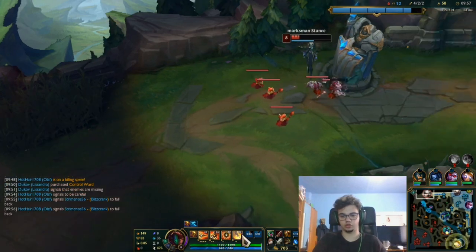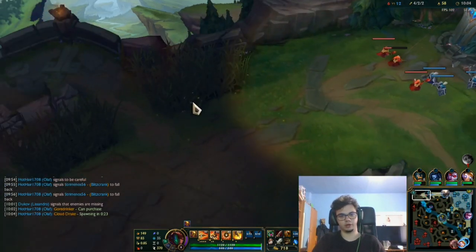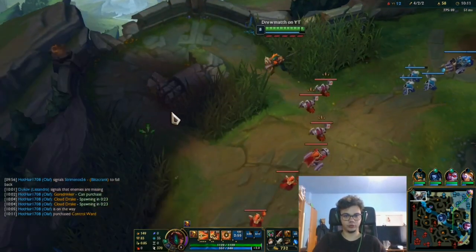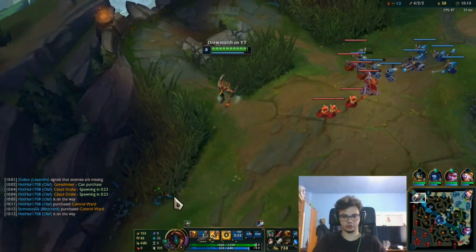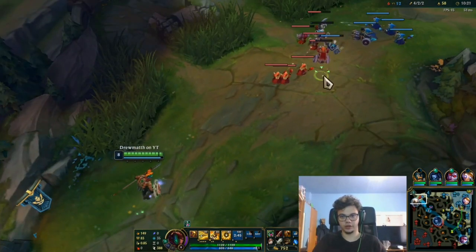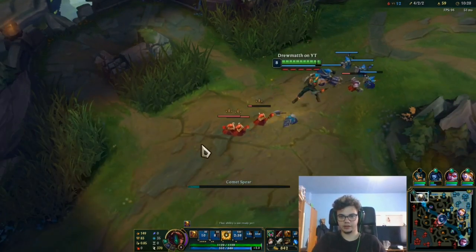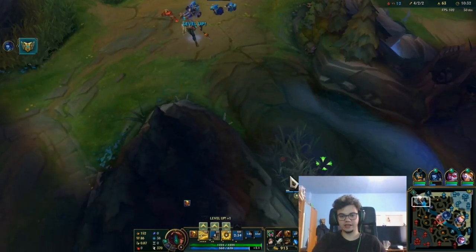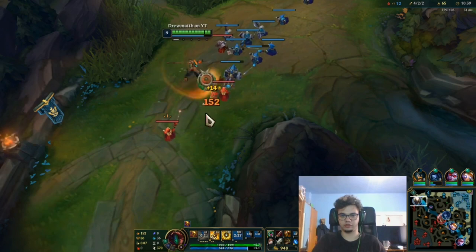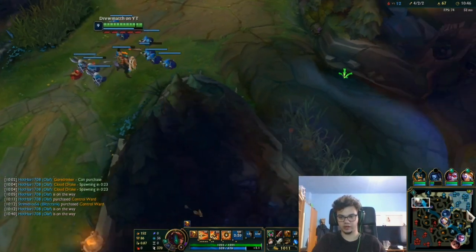You need to come back to lane most of the time with your ult, but you can also roam bot — remember though, if you roam bot you're going to lose a lot of top pressure. Your combo: when you have a full bar, W first because it does 3 auto attacks that proc Conqueror or Press the Attack instantly, then fully stack your Q to get the kill.